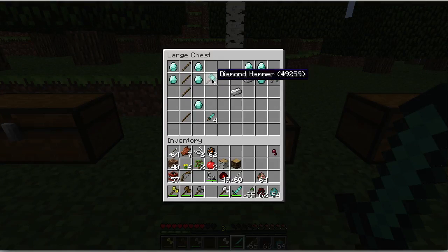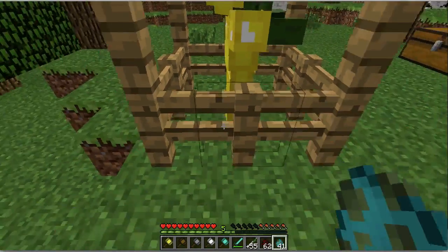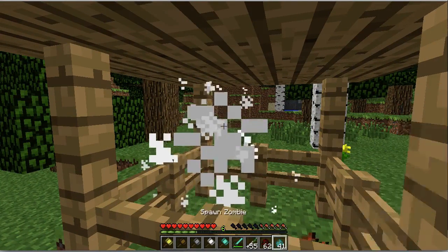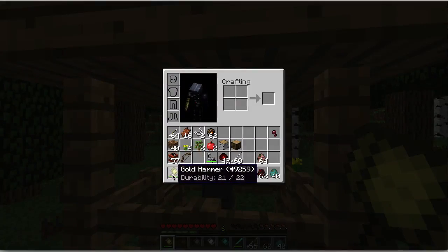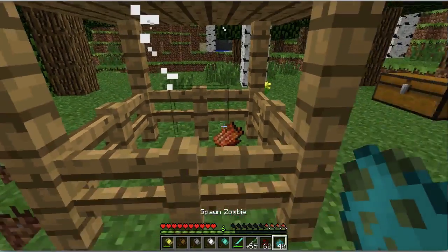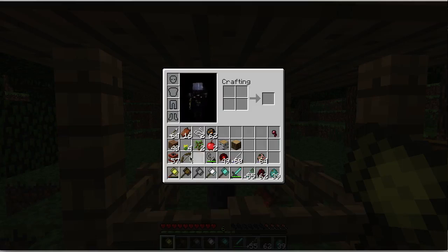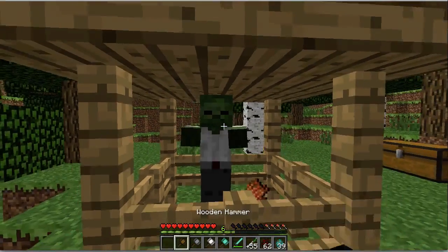The next item is the Hammer. What this item does — it smashes the ground around you. Let's test out the Hammer. The Golden Hammer has 22 durability. It has a rather weak melee attack. And whenever you charge the Hammer, it wears it out even more. As you can see, it took off 6 damage points with a full charge — actually with any charge.